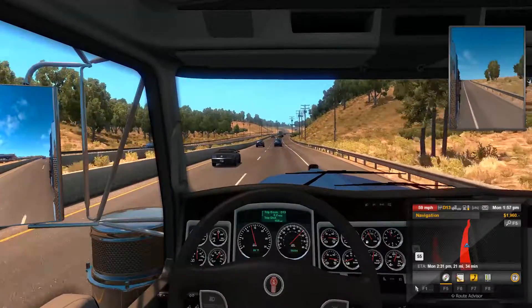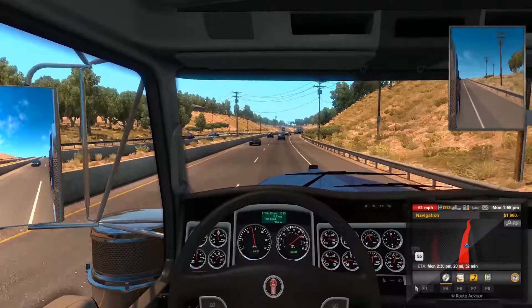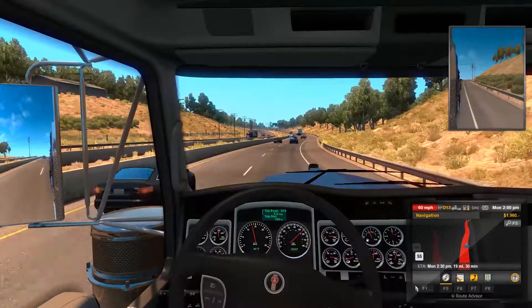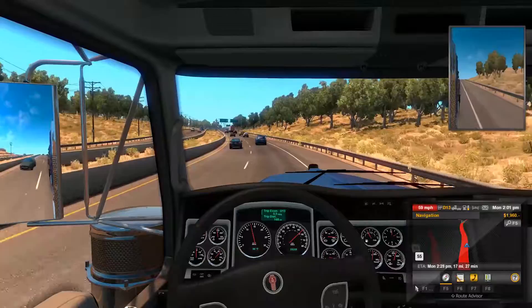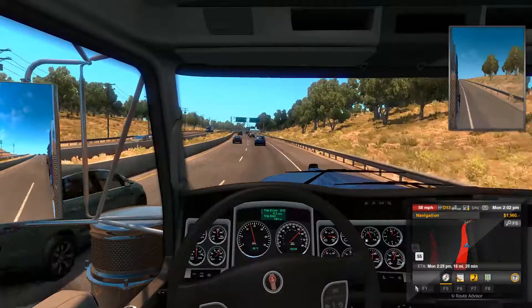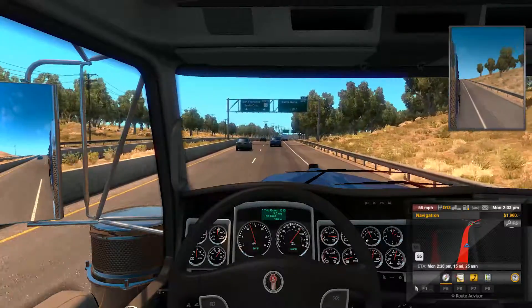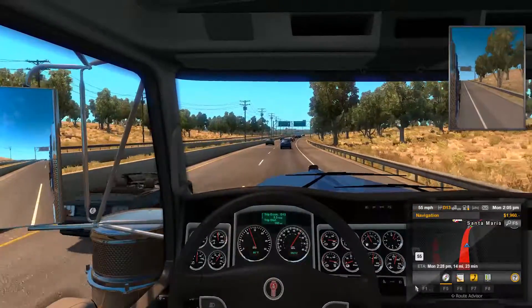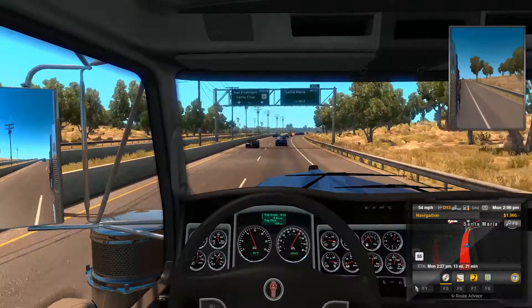5.2 miles per gallon — that's efficiency boys. That is true efficiency. My truck in comparison can do two or three times that on a highway. Still, 5.3 miles per gallon on economy mode — it's crazy much. Crazy much.